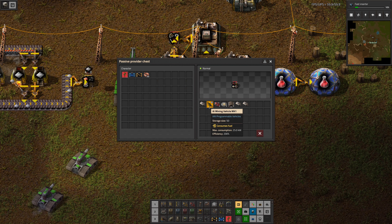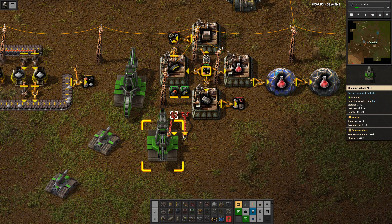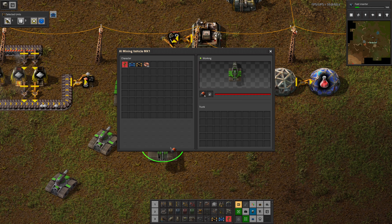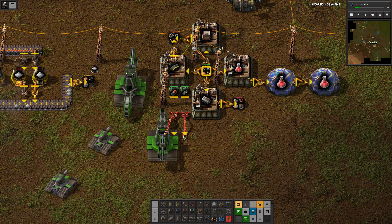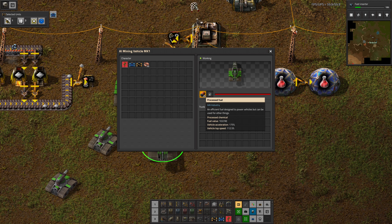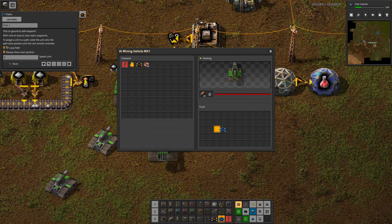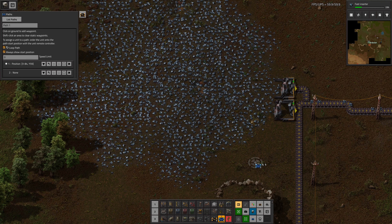So if we grab a mining vehicle and then it can have some fuel. This is an AAI mining vehicle, whereas this is just a mining vehicle. The unit remote control doesn't work for that, but it does work for that - this is our difference. So then I think I can set up a path for this.